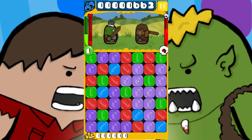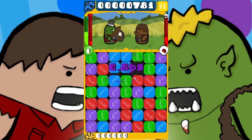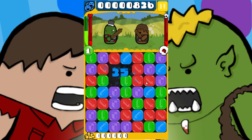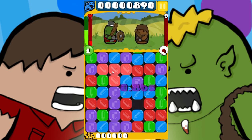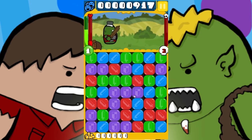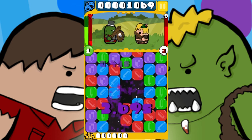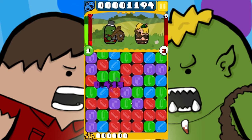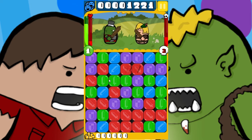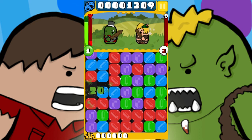I'm about to die soon. Use the purple blocks to block incoming attacks — if you time it right, you can block it, otherwise you get hit. Every time you hit monsters with blocks, you damage them and you get score and XP. Then you can level up and get more score every time.